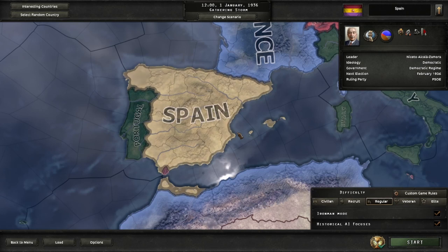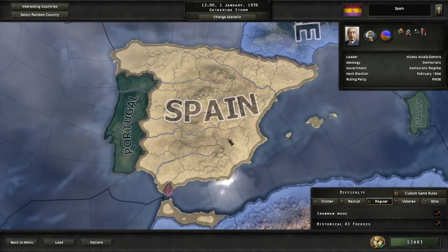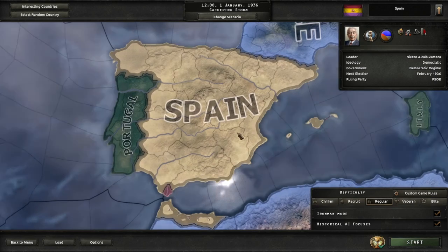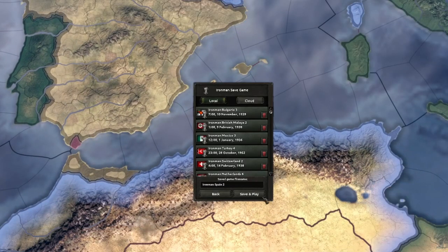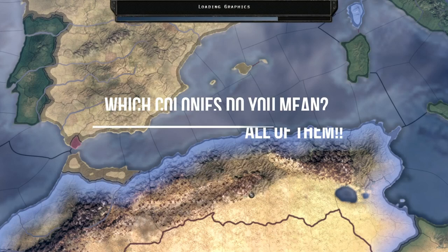Hello everyone, Hansel here with another game of Hearts of Iron 4. A long time ago — I mean last year — I did a Phalangist Spain tutorial on the Civil War and I promised I'd do a full playthrough of getting the American colonies back as Spain. Well, by Blood Alone happened and I never got around to that, but here we are. We're going to play as Spain and take back the American colonies.